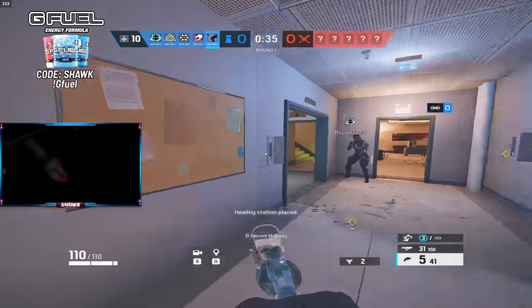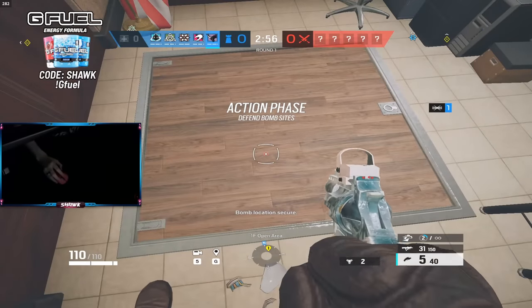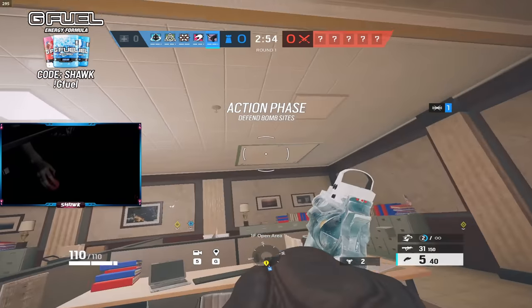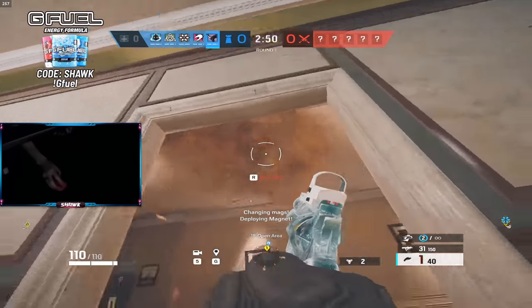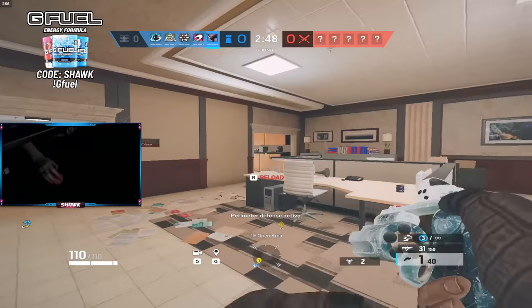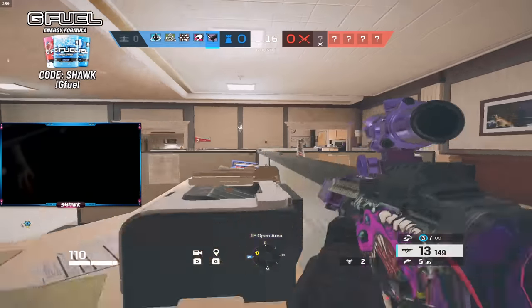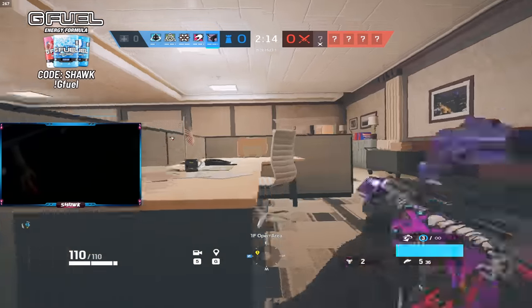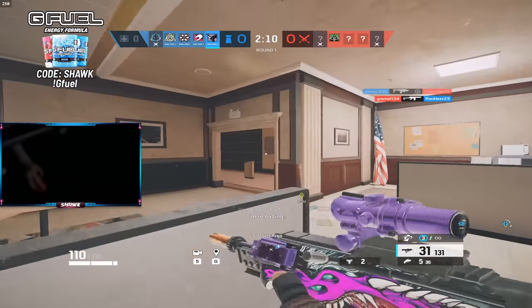Can't believe my first game on this map — it's actually F tier. No one reinforced any of the hatches and we somehow don't have reinforcements left. I got the two front hatches, these are arguably way more important. I hear him outside the window, like come on bro. Nice... not nice.